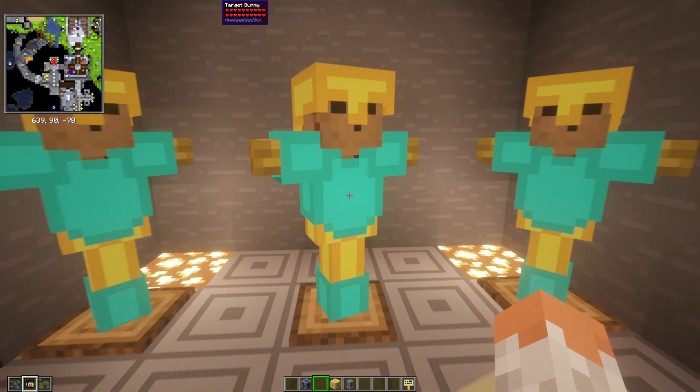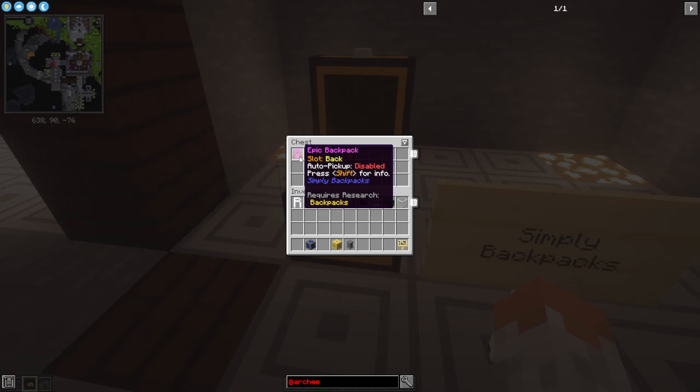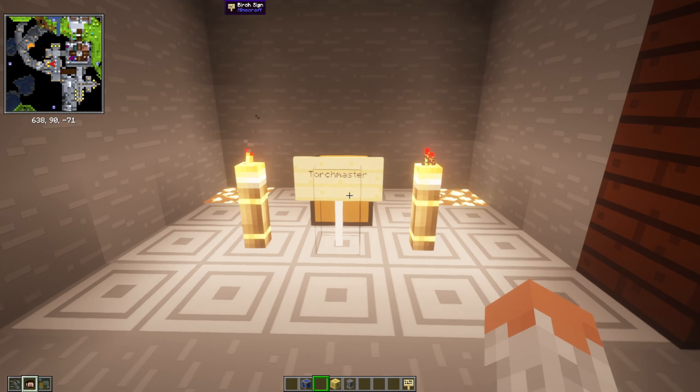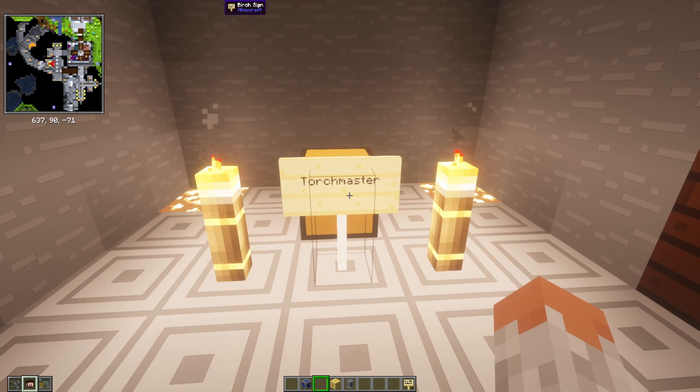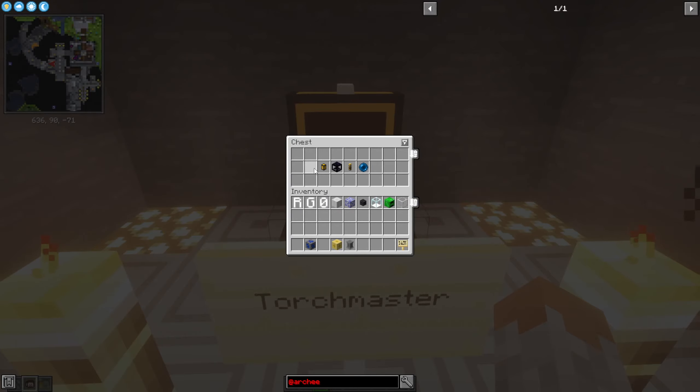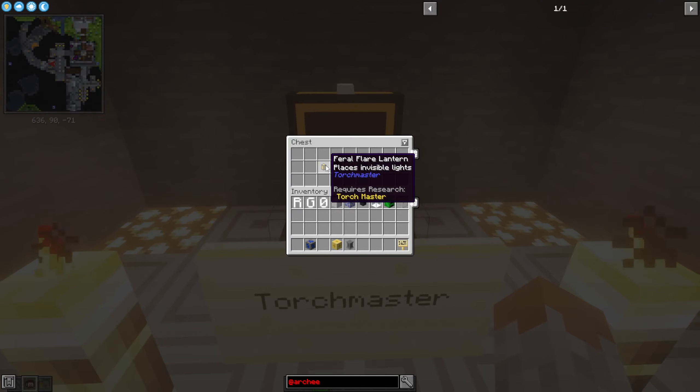Then we have Simple Backpacks — new backpacks that are upgradable and tiered into different materials: a common one, a rare one, a pink one, and an ultimate one, and they're all upgradable. Then we have Torch Master, which adds items for world control — for example, the Feral Flare Lantern adds an invisible light source.